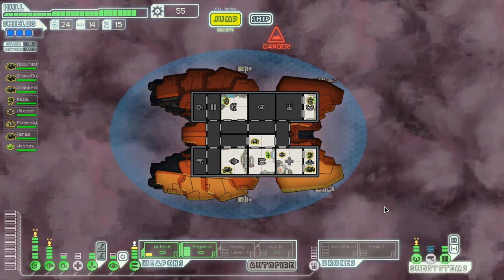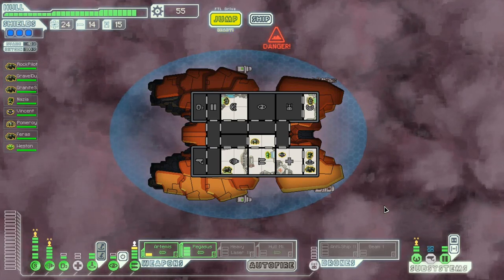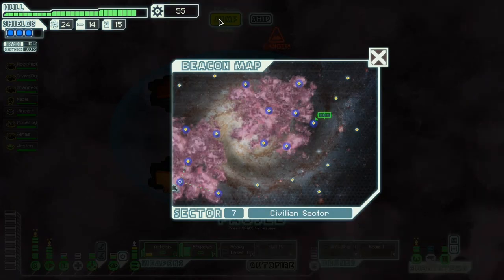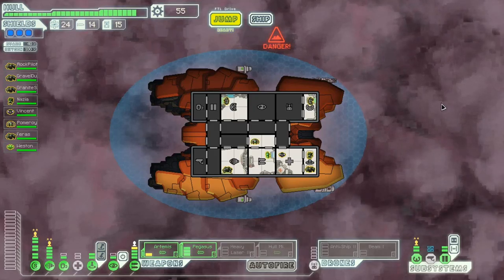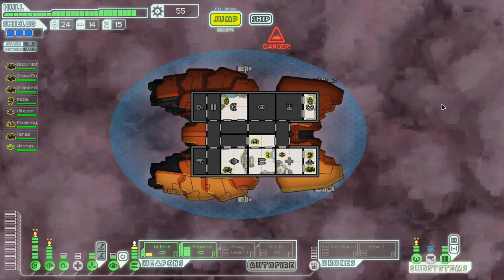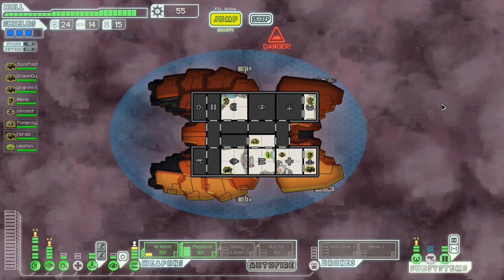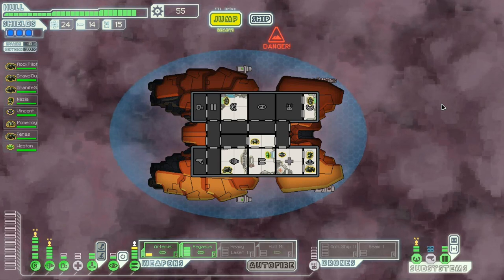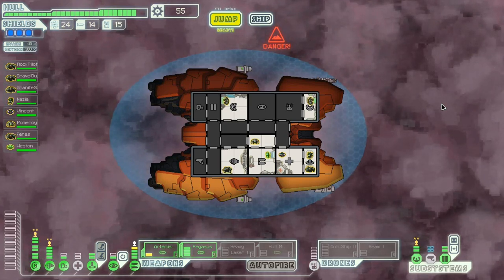I just want to get my ship ready for the boss. I'm not going to be doing any quest runs. If the Mantis Homeworld pops up I might do it, but I don't think it'll pop up because I don't have any hostile sectors ahead of me in Sector 7, so there's not much chance for getting any quests done. I was pretty happy when I got that achievement with the Rock Cruiser — I blew up a ship with a missile and teleported on it, and after the ship exploded it gave me the Defense Drones Don't Do Anything achievement.